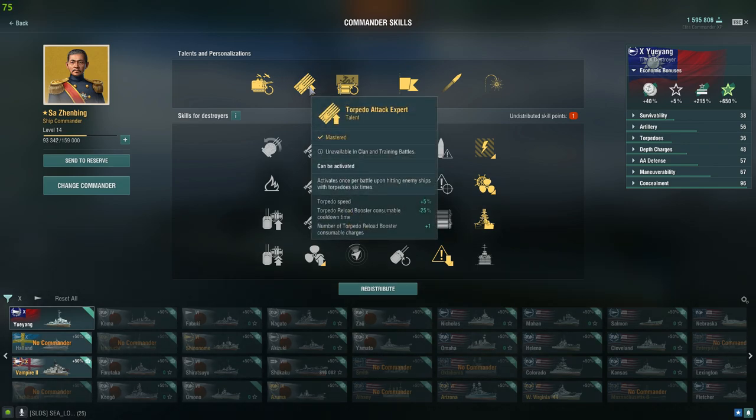Next is Torpedo Attack Expert, which increases torpedo speed by 5%. It also gives you negative 25% on torpedo reload booster consumable cooldown time and gives you an extra consumable charge for the torpedo reload booster.